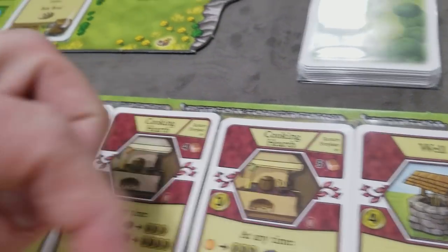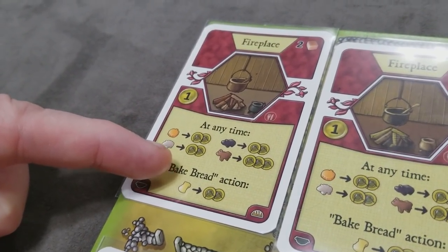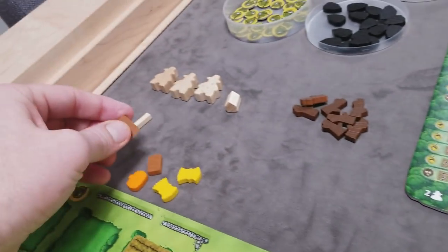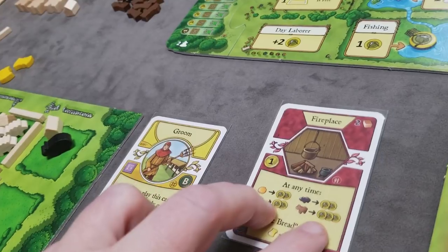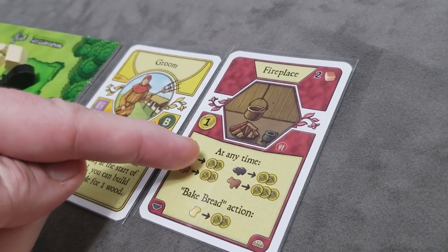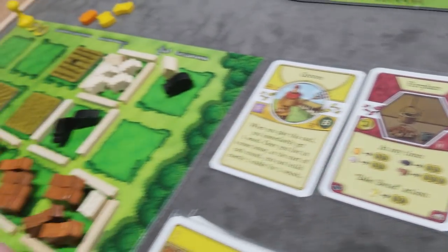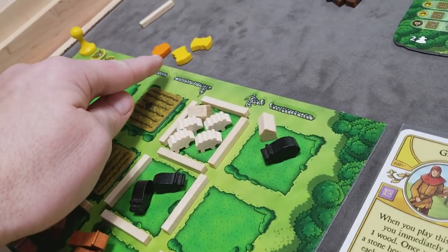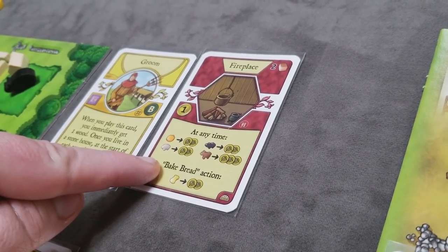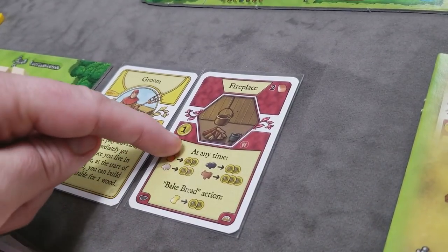Major improvements primarily offer flexibility in creating food. With a fireplace, a player can at any time convert vegetables into two food, sheep into two food, pigs into two food, or cattle into three food. This conversion can be done at any point in the game. The fireplace also gives access to the bake bread action when that becomes available — baking bread, unlike these conversions, can only be done at specific action spots.